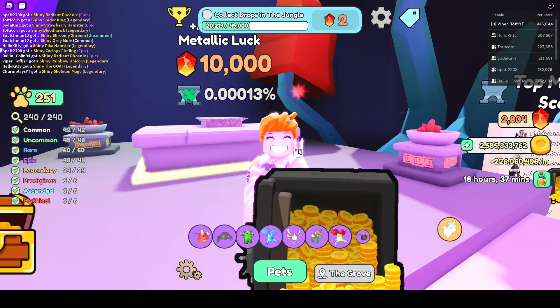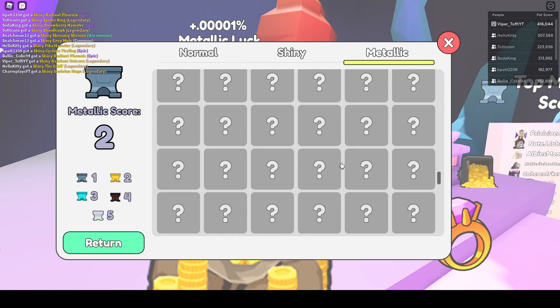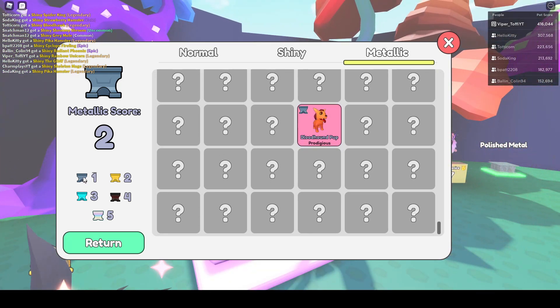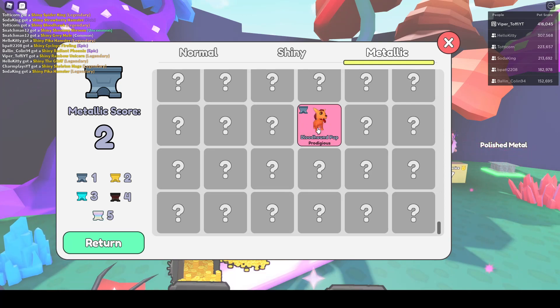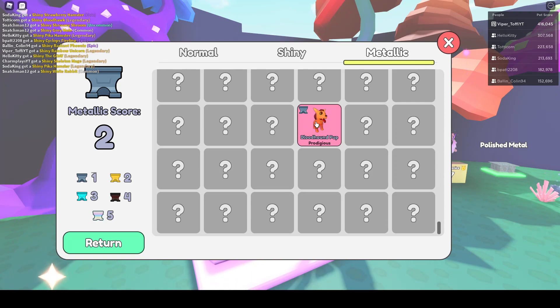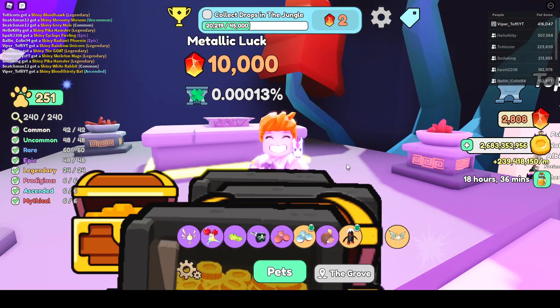The last thing I want to explain is how metallic pets work in terms of tiers. The first metallic pet you get is at the first tier. To get the second tier — the golden one — the next time you get the same metallic pet it goes up a tier. And the next time you get it again, it goes up another tier. You have to get the same pet about five times to reach the highest tier.